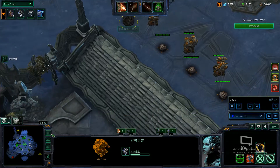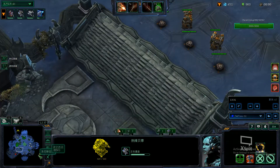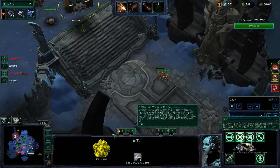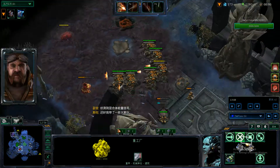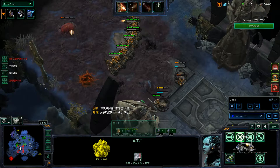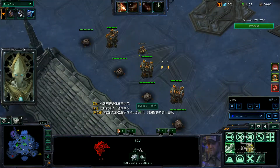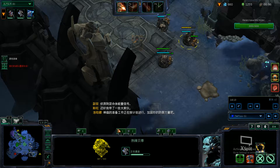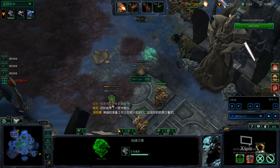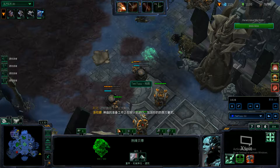I'm just putting more turrets just in case, but I'm not particularly concerned. We're going to send units to both sides. For this side there's some static defense here, so I'm going to use the calldown. I'm going to park right in front of the Thrasher so I don't have to walk there later. Now that I've cleared this area, I'll park in front of the Thrasher on this side as well.